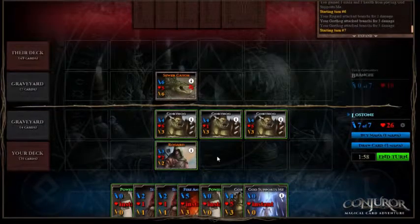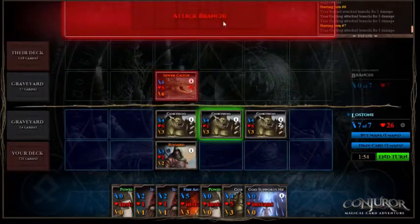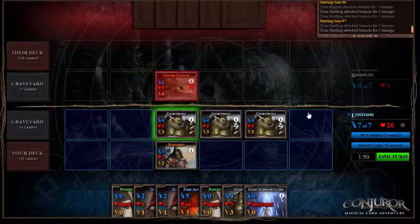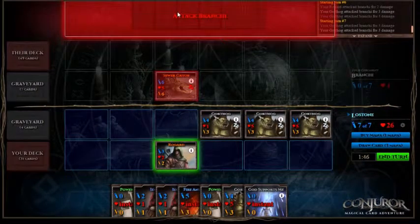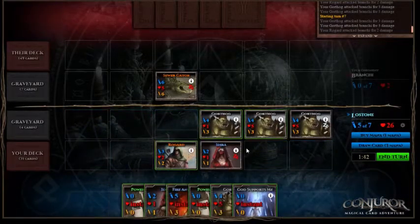Here we've got the game. This is where our Adara comes into play — we'll move our Gorthog out of the way, that allows our Rogard to shoot over the top, and then we'll play our Adara to wake everything back up and then shoot over the top again.